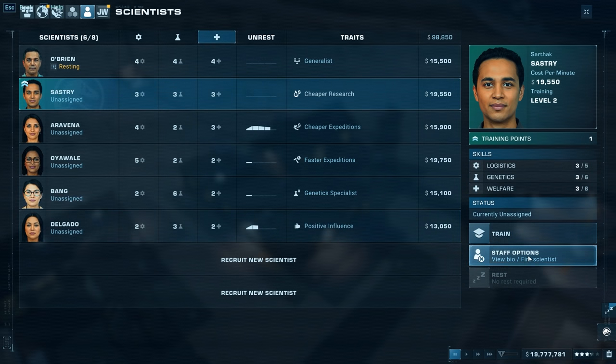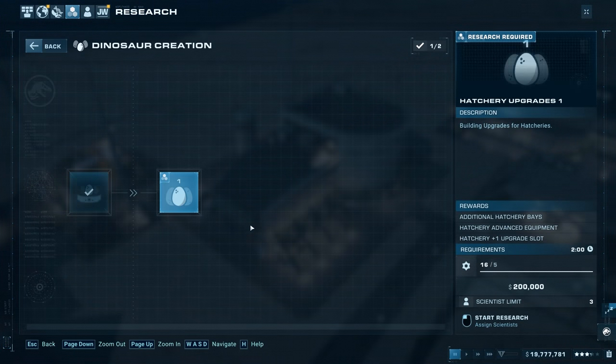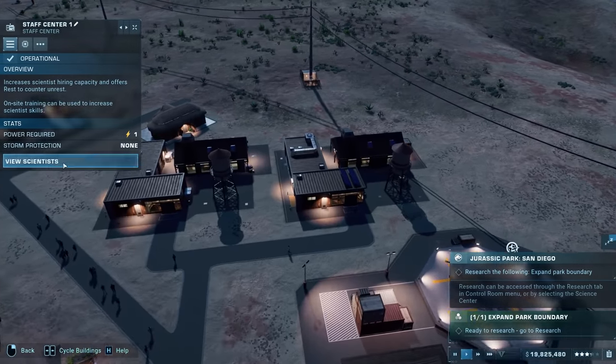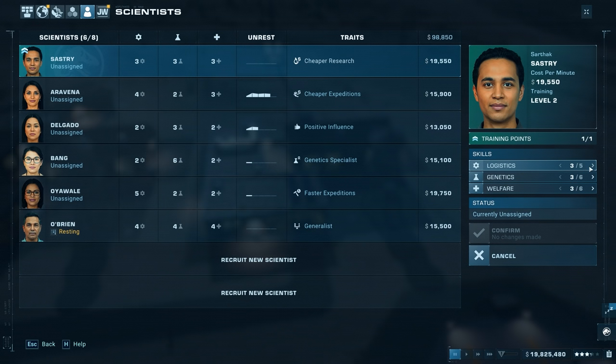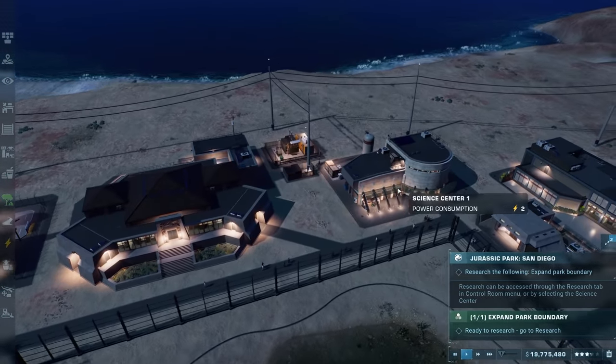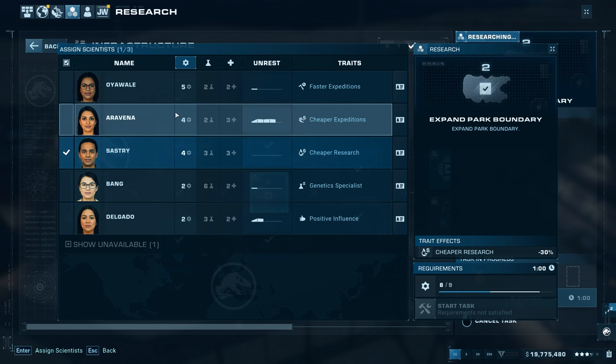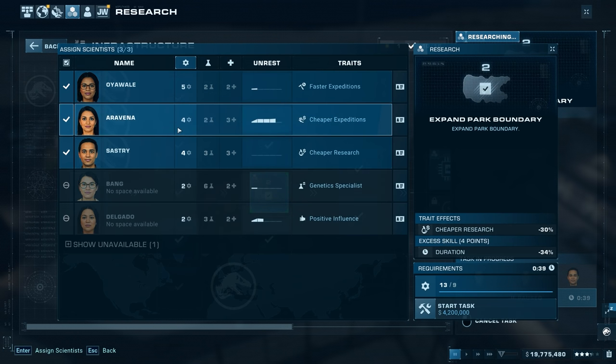Let's train Sastry - I'll level up his logistics since we're going to be using him exclusively on research. Logistics is that little cogwheel - let's do logistics on Sastry there, four on logistics. He went up about 2,000 dollars per minute but he'll pay for himself super quick. Let's start researching the boundary expansion - with Sastry assigned, it's 4.2 million compared to 6 million normally. We're saving 1.8 million just by having Sastry. Start the task!